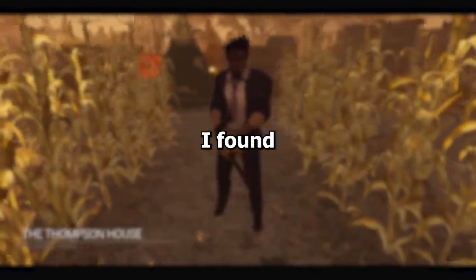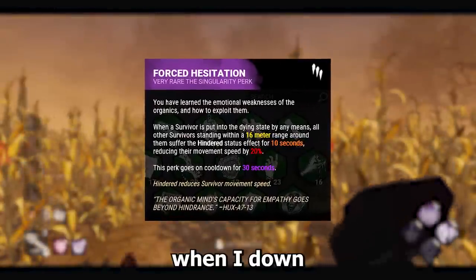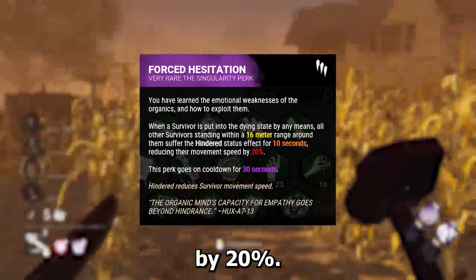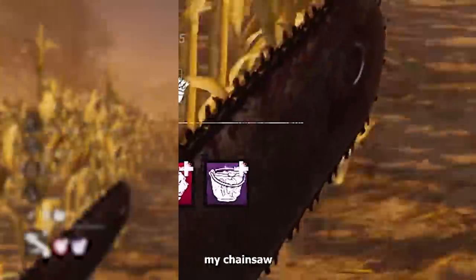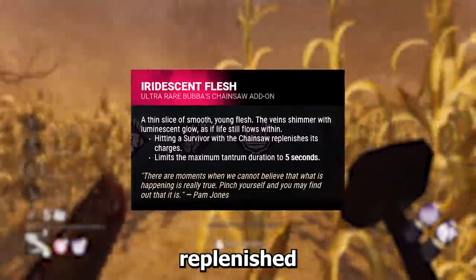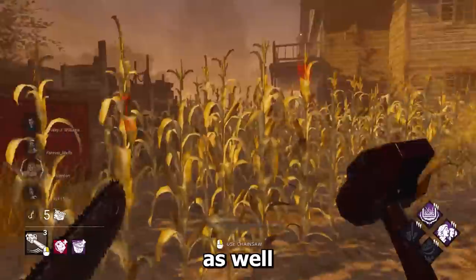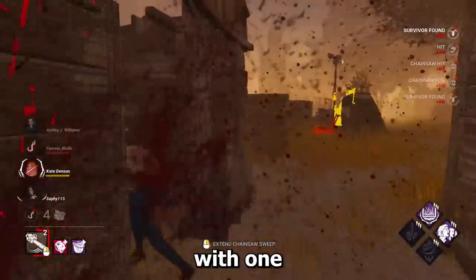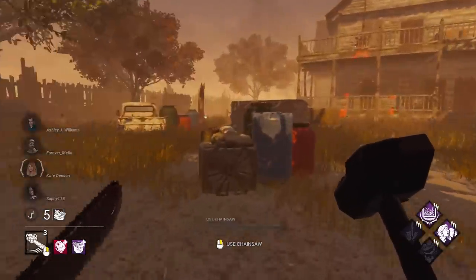Want to make Bubba even stronger? I've found a new build which makes him so much more fun to use. First we'll be using the brand new perk Forced Hesitation. When I down one survivor, any other survivor within 16 meters becomes hindered by 20%. Also when I down that survivor with the Iridescent Flesh, my chainsaw charges will be immediately replenished, and with Infectious Fright we'll see exactly where that person is as well because they will scream. This combination will let us chain together multiple hits with one chainsaw, which is just amazing. So I hope you like the build, let's get into it.